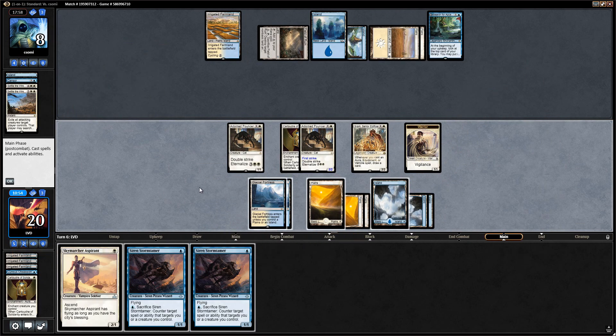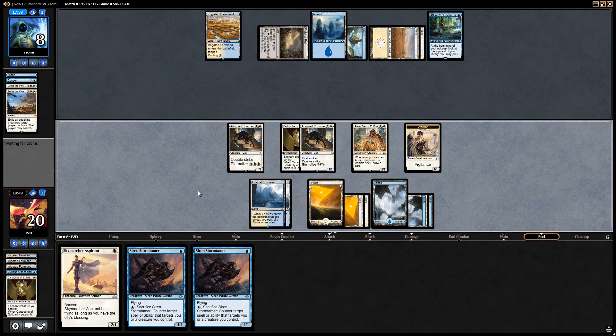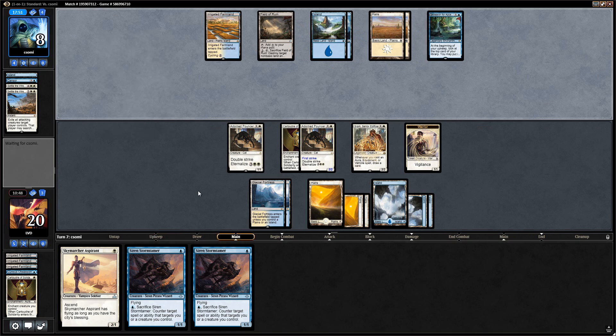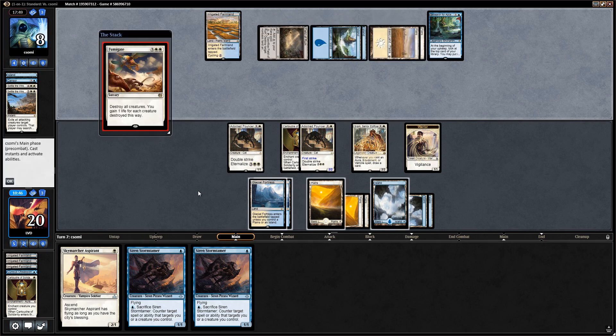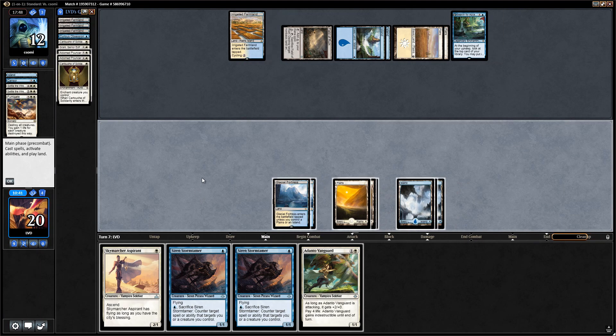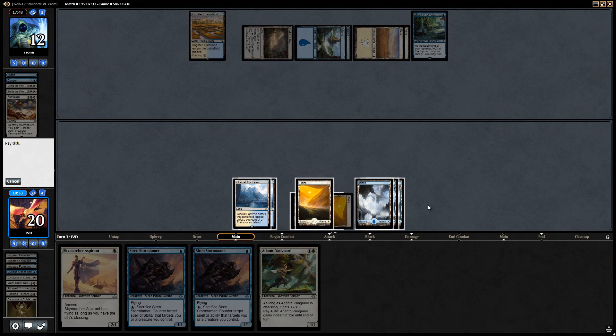Now we have to consider Fumigate as a potential problem. I think we're just going to say go. We could play the Stormtamer to protect against something like Baffling End, but then we kind of walk into a Fumigate. And yep, there it is. Still haven't drawn any of our counterspells, which would have won us the game had we drawn them.